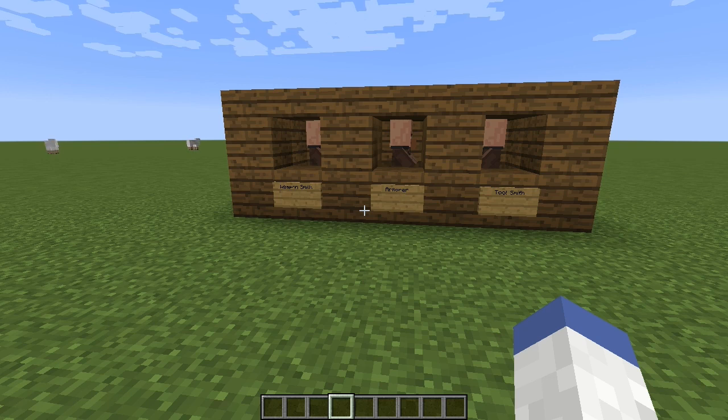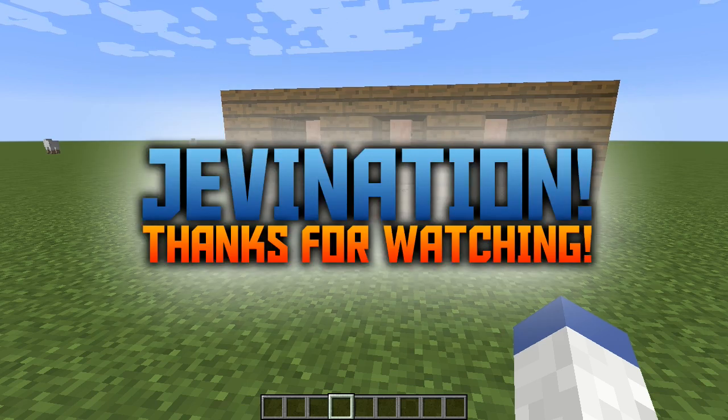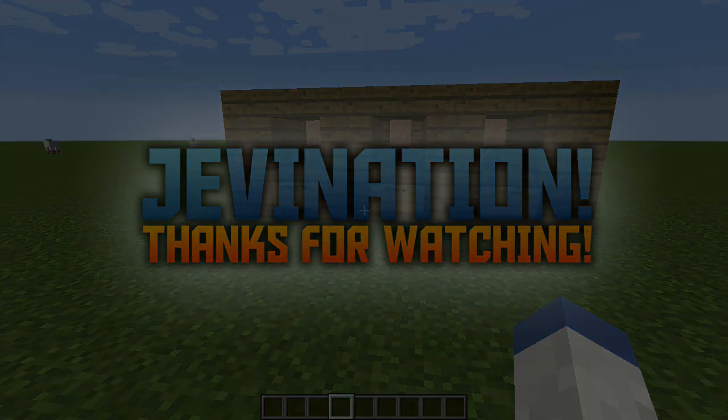To recap: the three main methods are mining — including strip mining and speed mining around level 10.2 or level 5 — using seeds when starting a new world, and villager trading to get diamond gear. Using these techniques you're bound to get diamonds in some way. Let me know in the comments how these worked out for you, and if you enjoyed the video hit that like button. As always, this is iJevin!